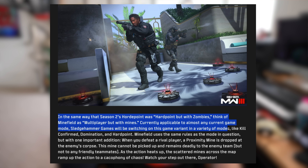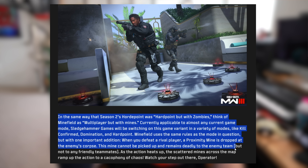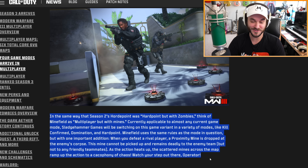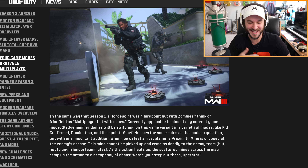Minefield can be applied to almost any current game mode — Kill Confirmed, Domination, Hardpoint — with one important addition: when you defeat a rival player, a proximity mine is dropped at the enemy's corpse. The mine cannot be picked up and remains deadly to the enemy team but not to friendly teammates. This is basically bouncing betty martyrdom. It sounds terrible — like a bouncing betty nightmare — but we'll have to wait and see.